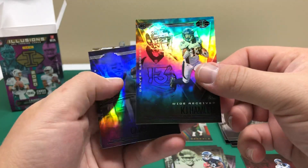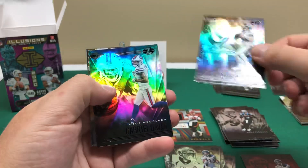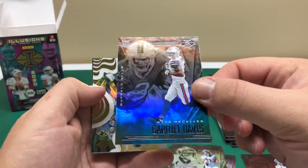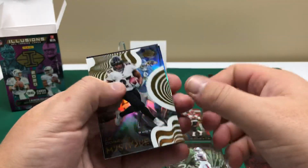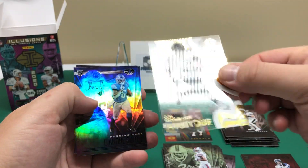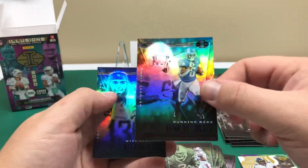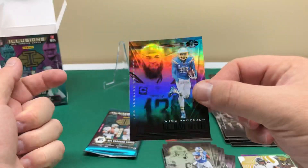KJ Hamler base, Carson Wentz, Gabriel Davis rookie, JK Dobbins Mystique, D'Andre Swift, and Keenan Allen.